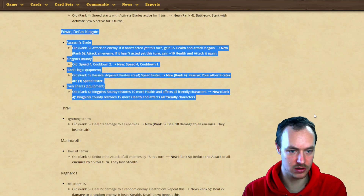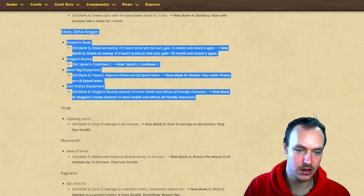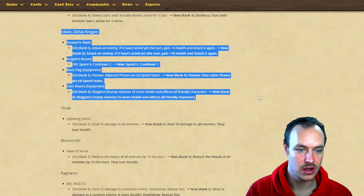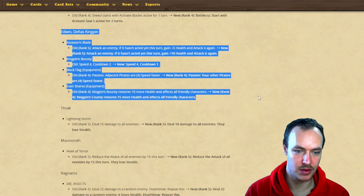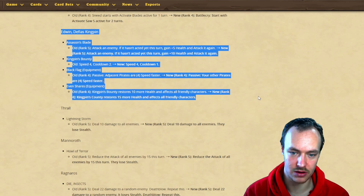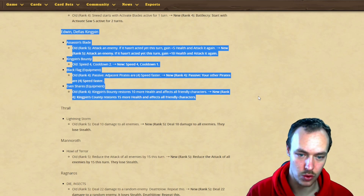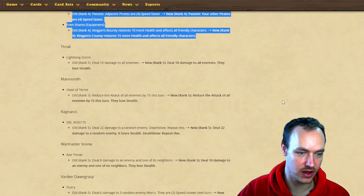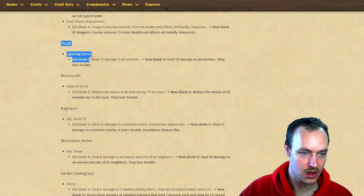It is still your other pirates, so Edwin just doesn't need to go in the middle - don't think that's going to see much change though. Evan Shares: Kingpin Bounty restores 10 more health to all friendly characters, going to be restoring 15 health and affects all friendly characters - an extra five health.